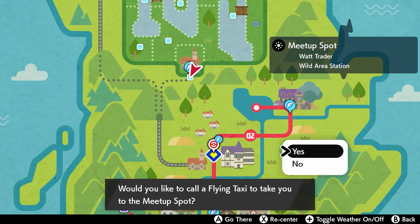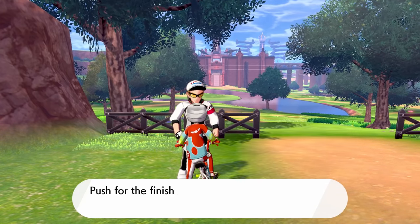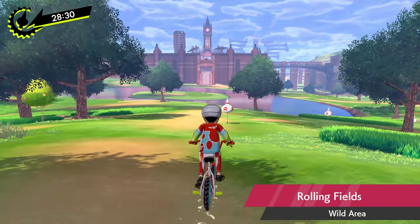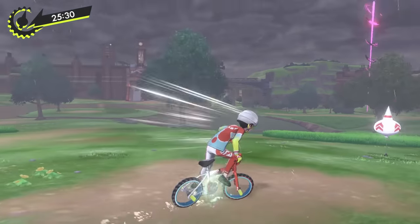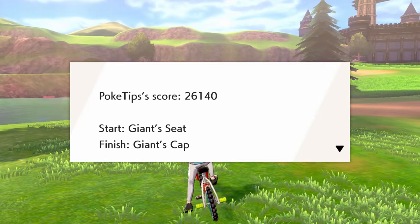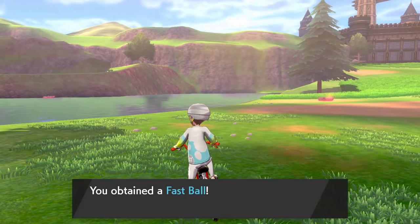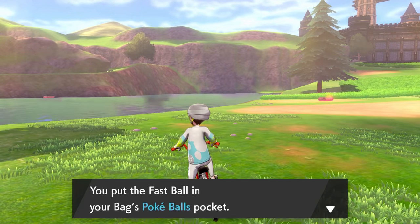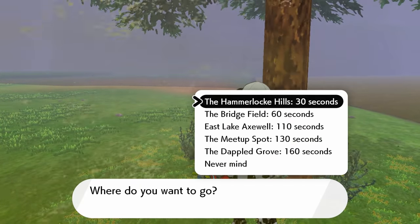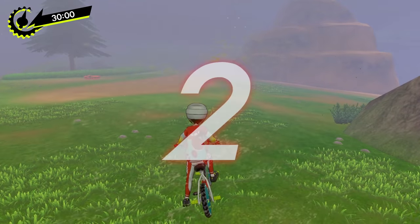Next, we're going to head over to the Wild Area and start doing something called the Rotom Rally. You can talk to any of the guys in the special gym uniforms and they'll let you do the Rotom Rally once you have the bike. This is a fun mini-game in the Wild Area where you ride your Rotom Bike around, pop some balloons, and get to the goal area as fast as possible. Once you play and complete this mini-game 11 times, the game will give you the Fast Ball. If you just want the Fast Ball, try to play the quickest courses possible — I saw many times a course that only took about 30 seconds, so target those to finish as quickly as possible.